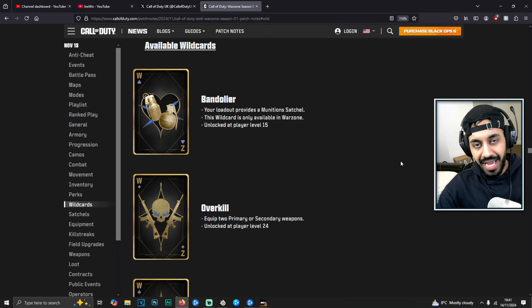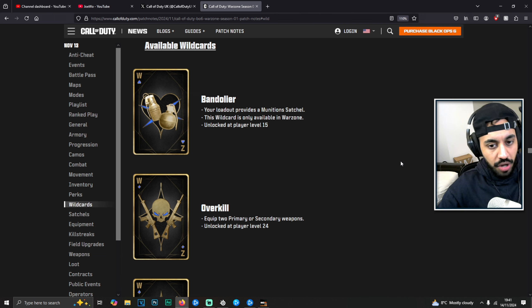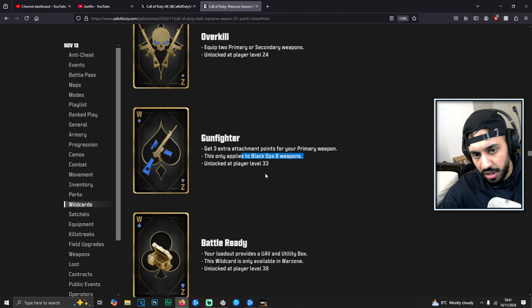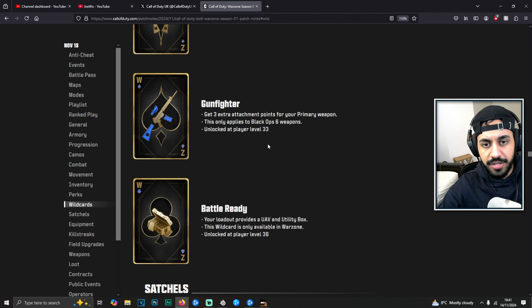For wildcards — Bandolier means your loadout provides a munition satchel so you start with and can carry max ammo, a solid but not top-tier choice. Overkill lets you equip two primary weapons, the standard option we know well. Gunfighter adds three extra attachment slots to your primary weapon, but only for Black Ops 6 weapons — they've modified it so you can't break Modern Warfare 2 or 3 guns with eight attachments.